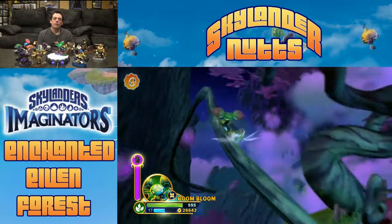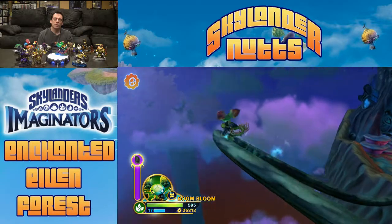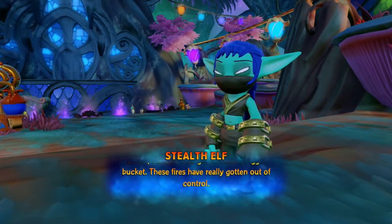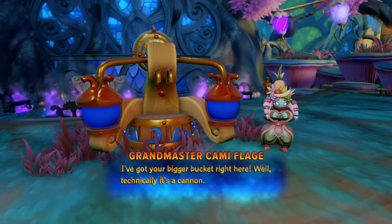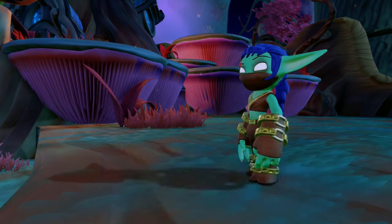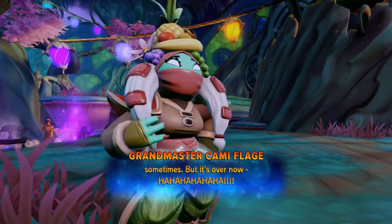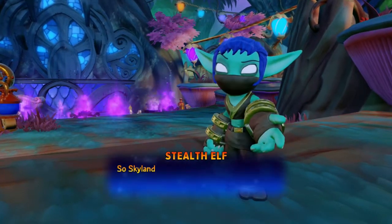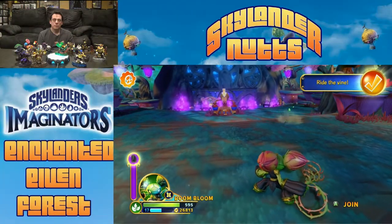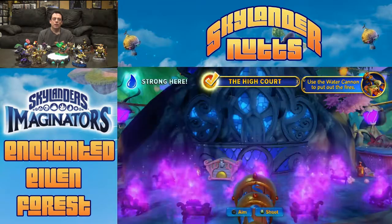Now we can ride this final vine — not really a challenge, just some coins. The fires have really gotten out of control. Master Kami shows up with a water cannon. She has a rare moment of lucidity, and then it's back to crazy. Basically all the secrets are done and now it's just time to do this — this is kind of the start of the boss battle.